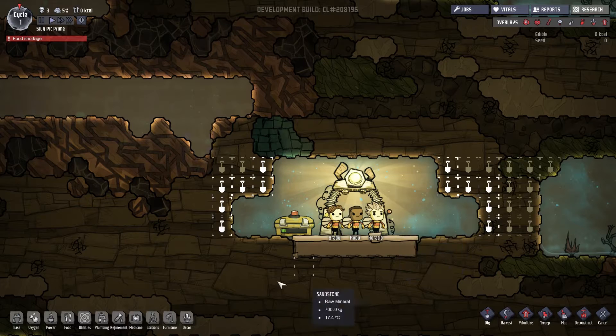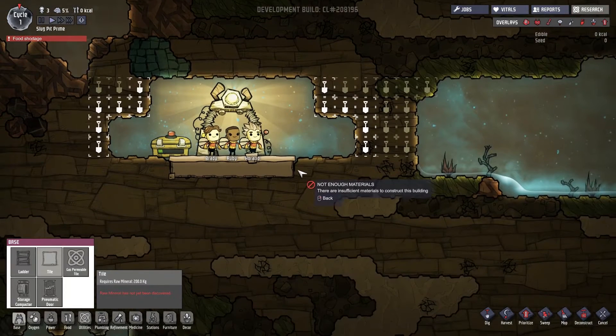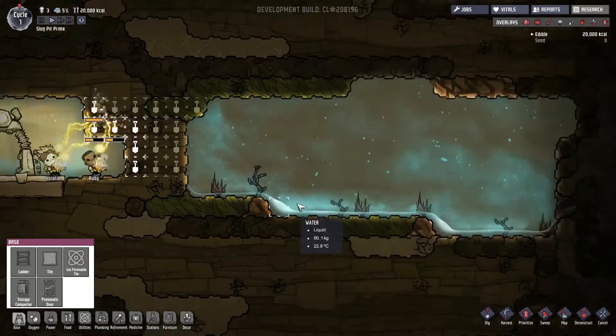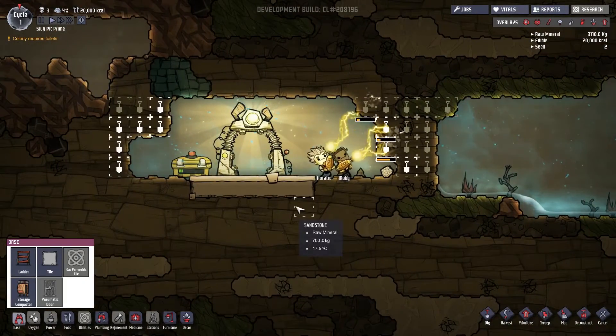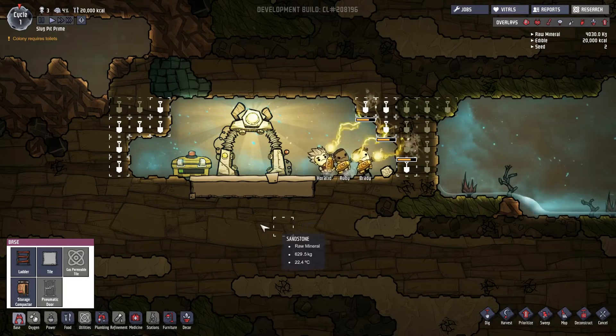I think we have the plan. I learned a lot from the stream. One of the things I learned was we need to do our floors. The other thing I learned was we need to have water in a reservoir, and we need to be careful about our algae — make sure we're only using it where we need to.